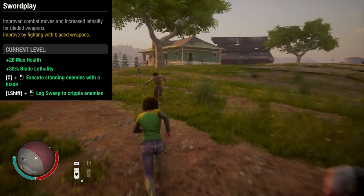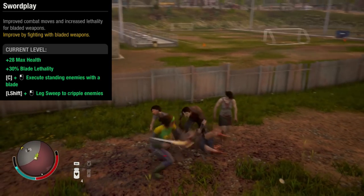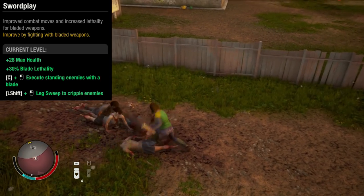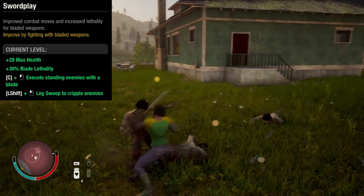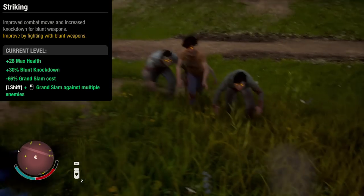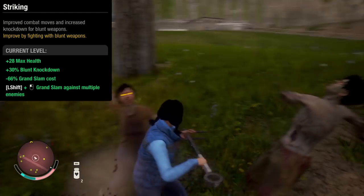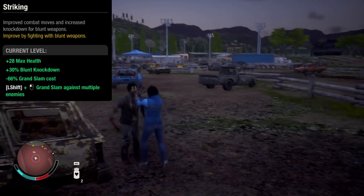Swordplay. This is the leg sweep. This is executing standing enemies. Striking. This is the grand slam. Knocking down zombies with normal hits is also very effective.